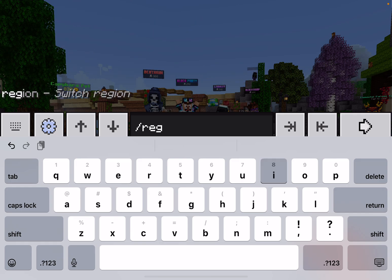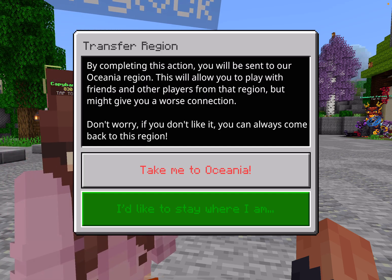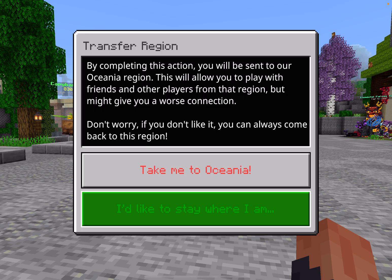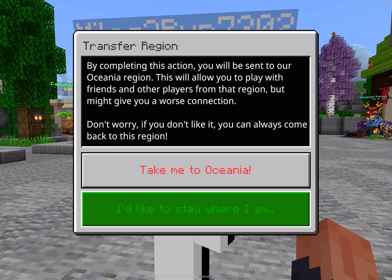Do slash region, then go to OC - that will take you to Oceania. The reason why Oceania, aka Australia, is used is because it says 'by completing this action you'll be sent to our Oceania region, this will affect how you play with friends.' The reason is because Australia has the highest ping in the entire world - it's pretty isolated - and that high ping is what causes some glitches to happen.